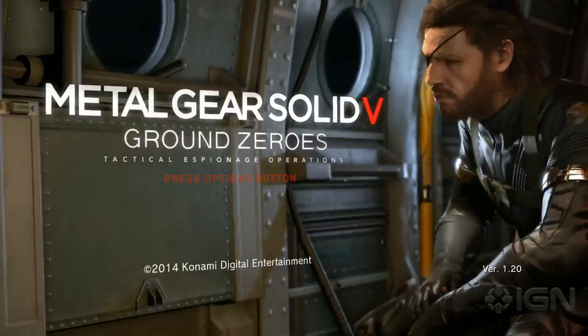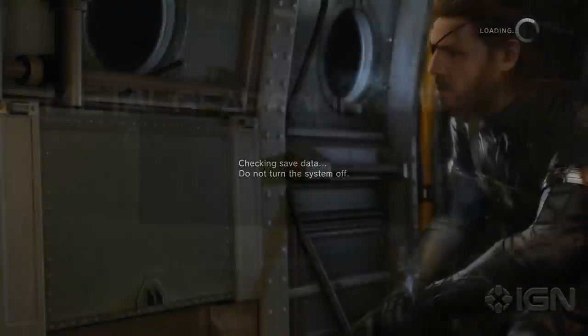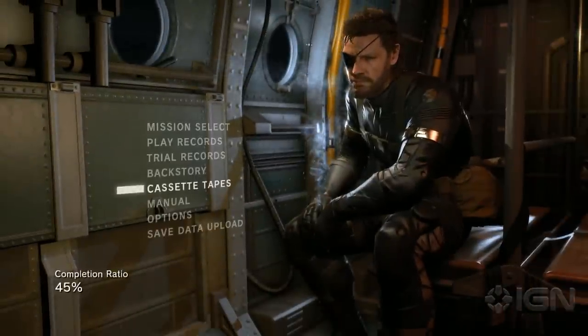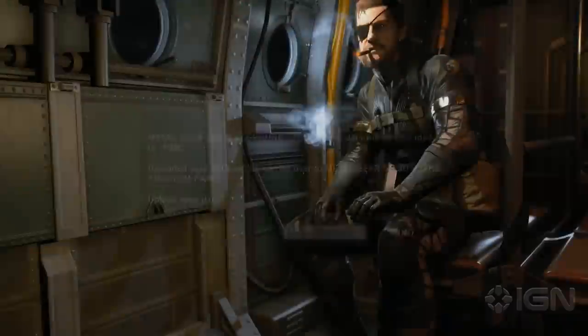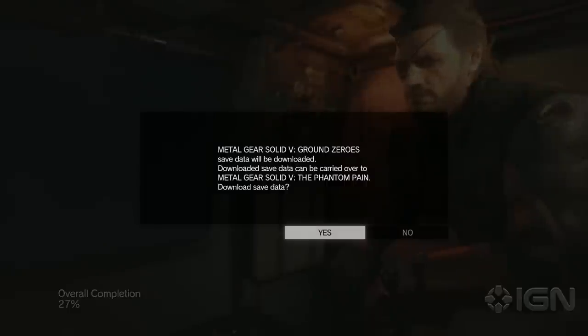Hey guys, Brennan here to let you know about all the perks you can get from transferring your save data from Metal Gear Solid V Ground Zeroes over to the Phantom Pain. It's important to note that you need to upload the data from the main menu in Ground Zeroes, and then download it in the Phantom Pain once you complete the Diamond Dogs mission at Mother Base.